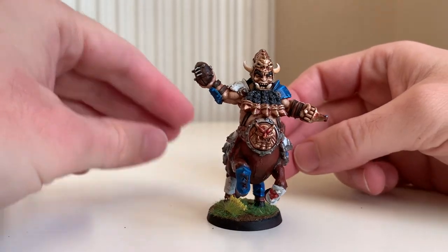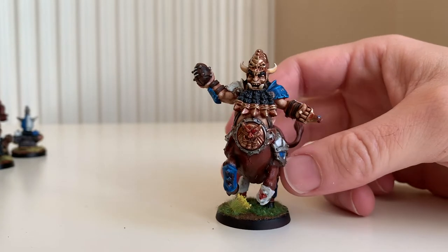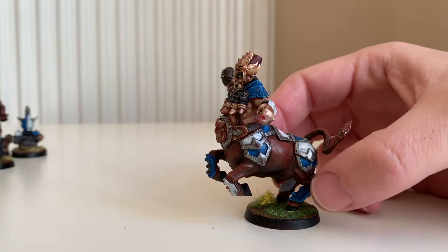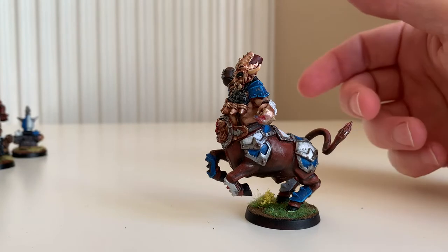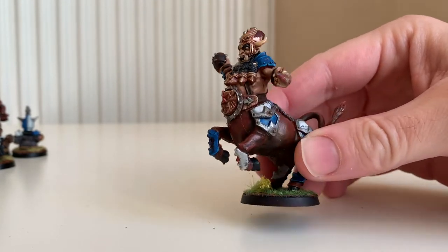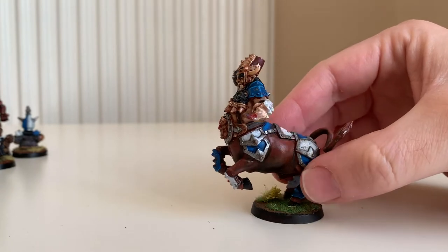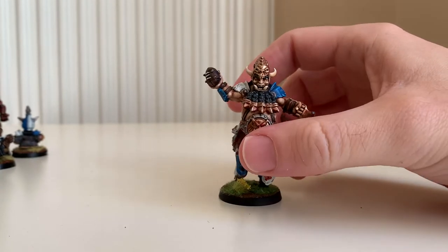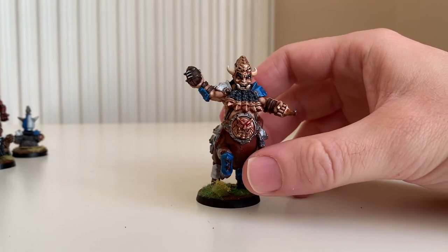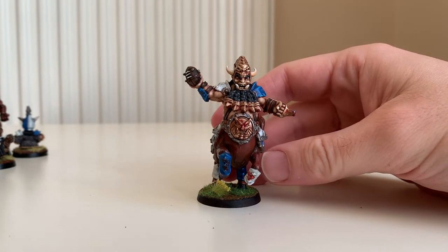So he's a bull centaur, and if an average human has movement six, he's also movement six, but he's got sure feet and sprint, which means he can go for it one more time and re-roll the going for it — which I think requires a two-up on a d6 not to fall over. So he's got an effective movement of nine. Once you've given him the ball and he's got a clear run down the line, he is very hard to stop, particularly as they go up to strength five in a league — because they're strength four and an average human is strength three — so they become very hard to grab and pin down.